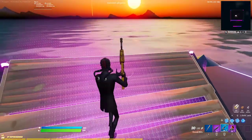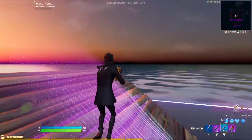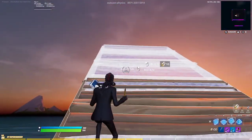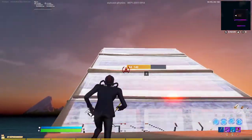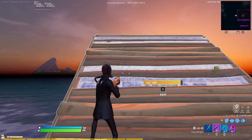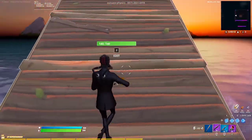A ramp rush is when you are just about to fight somebody and you want to get up. The most common one is stair-wall, where you place a stair and then a wall. My stair is Q and my wall is E, so for me it's just QE, QE. Obviously if you're on X and then bumper, or some other button, you just repeat that process over and over again.